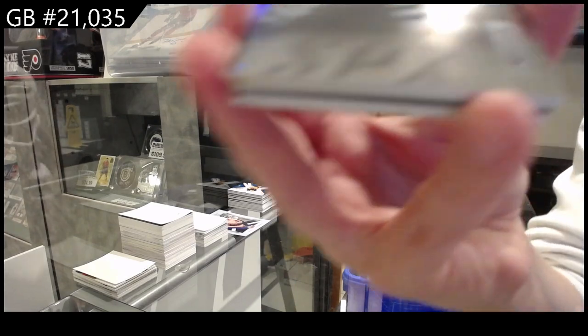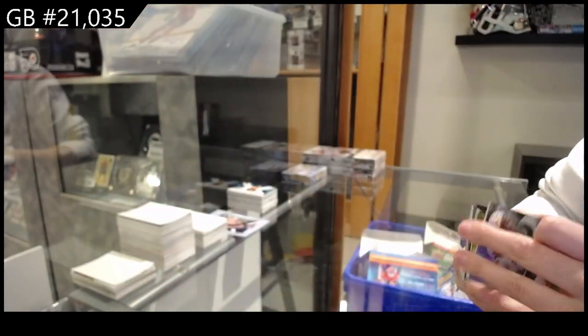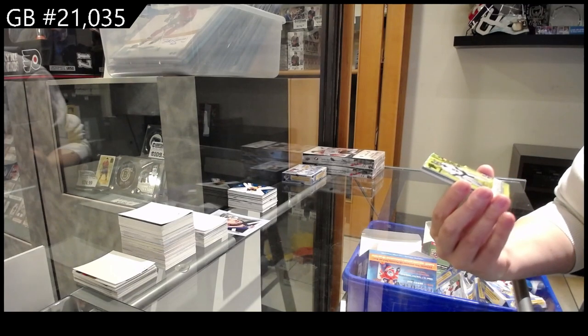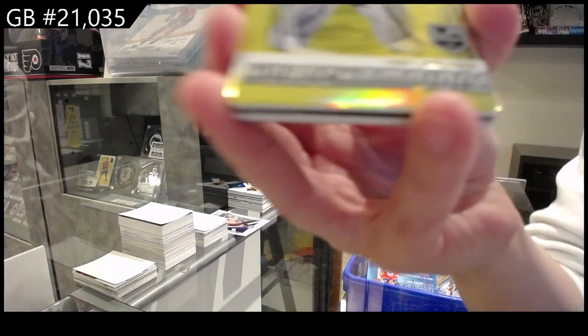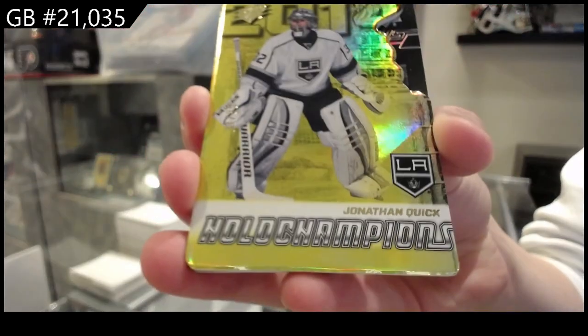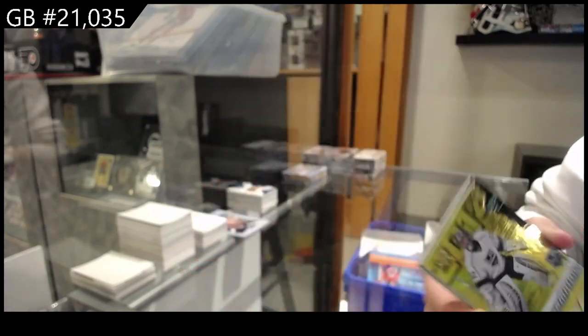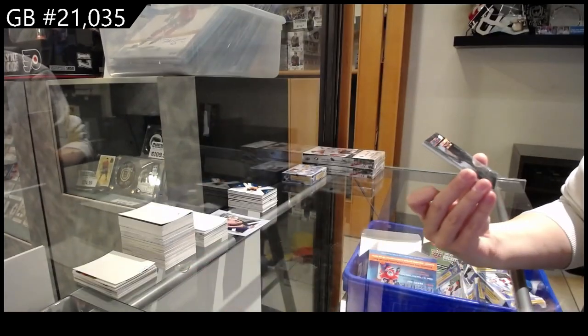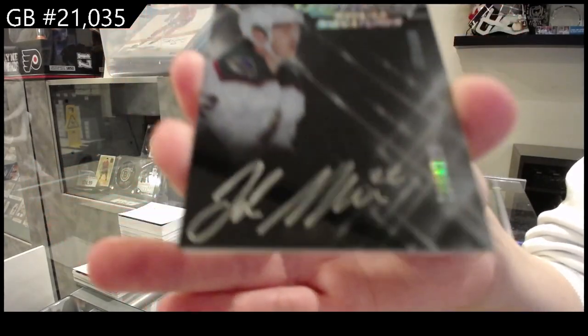All right, number two, 149 for San Jose, Timo Mayer. We have a Hollow Champions, number two, 35, Dye Cut for the LA Kings, Jonathan Quick. We have a Lustrous Rookie Signatures, number two, 299 for Arizona, Jack McBain.